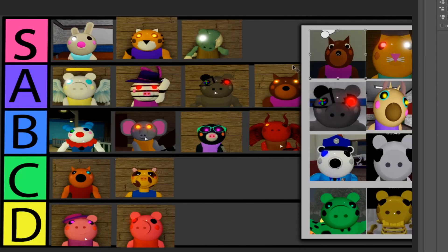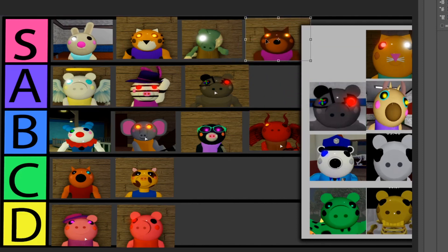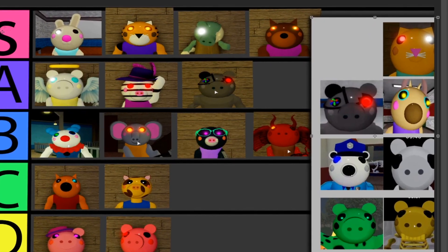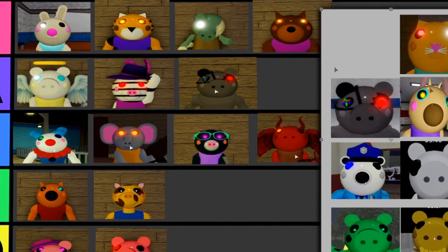Moving on to the next one — I also added Doggy, and a ton of you guys were once again complaining that I put Doggy so low. So I decided to put Doggy a little bit higher this time. I'm gonna give it the S tier as well, because someone said Bunny and Doggy are basically really connected skins, so I should put them together in the same tier. You're actually not wrong, so they deserve to be together in the S tier.